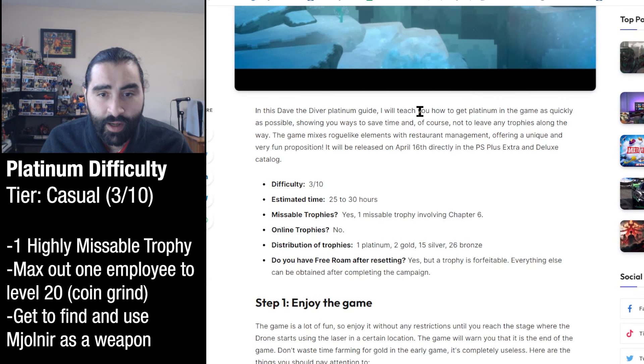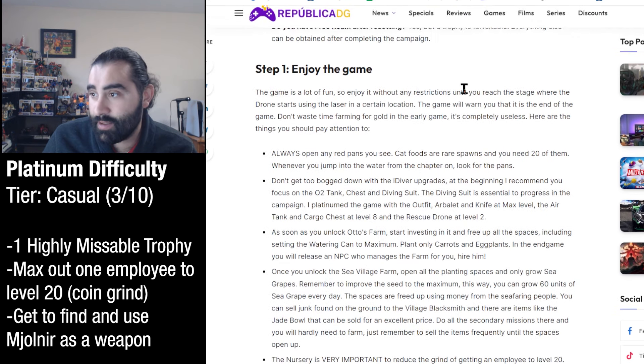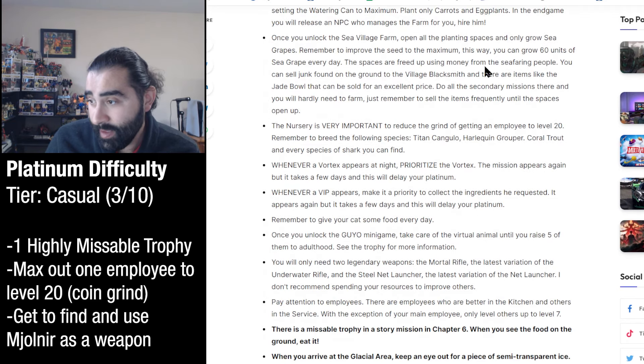Scrolling down, we've got a 3 out of 10 difficulty, 25 to 30 hours, one missable trophy. It says 'do you have free roaming after completing?' and the answer is yes, but a trophy is forfeit-able - everything else can be obtained after completing the campaign. That's probably that one missable trophy. Breaking it down, it says simply to enjoy the game, and there are things you want to prioritize to reduce the grind.